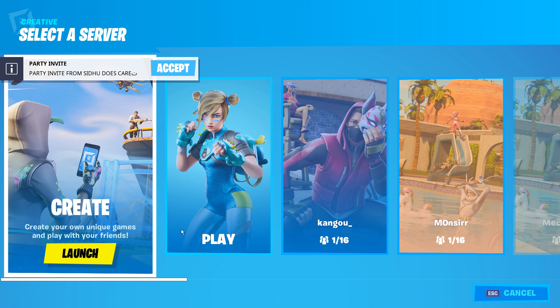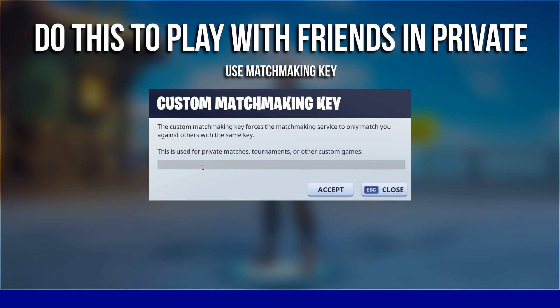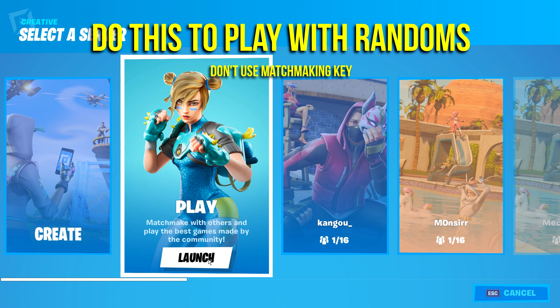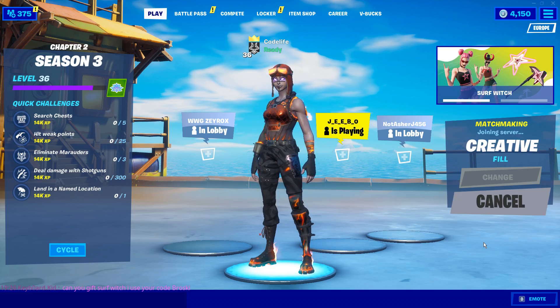You don't have to do that by the way — you can just play without that code. But if you do want a private 1v1 with your friends, you need to do it that way. After clicking accept and going to play, this menu comes up. You need to select a server, and this is the important bit: you need to make sure that you play with fill on. If you press without the matchmaking key, you'll get filled with random players. Go ahead and press that, then click the start button at the bottom right corner.